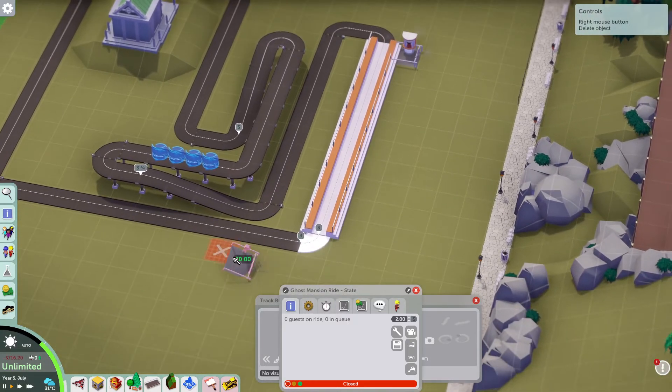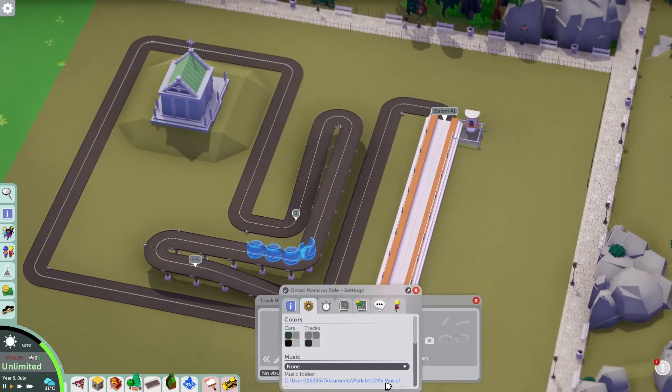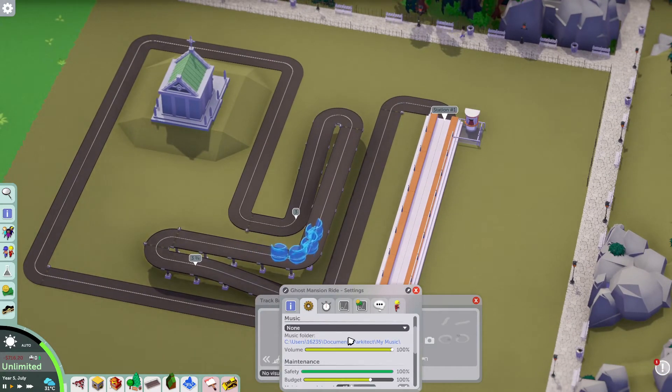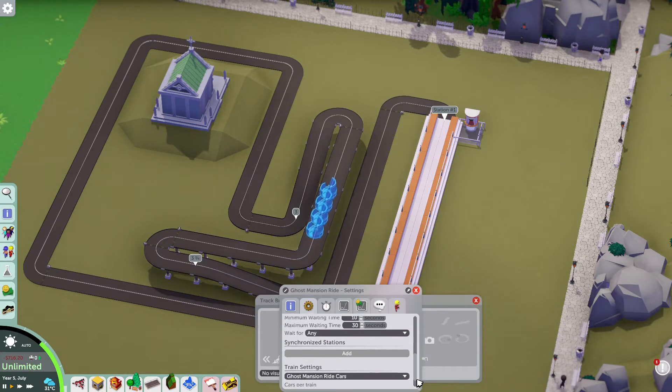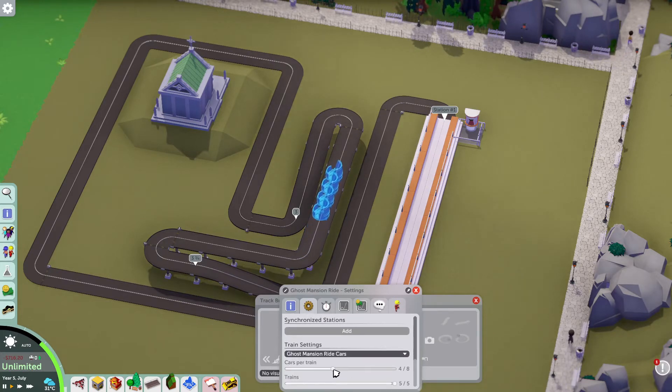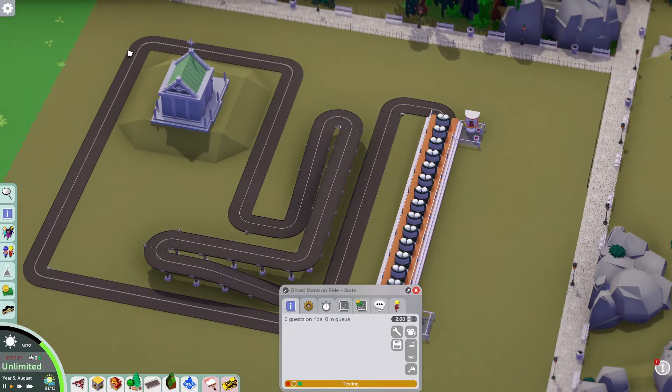Entrance over here, exit down here. Let's check the options — content with the colors, maintenance is fine, operating is fine, don't want to add a station. Let's go one car, crank it up to 20, and we'll go ahead and test while we kind of build everything else just to make sure things are going as they should.